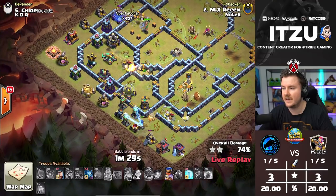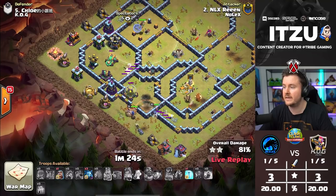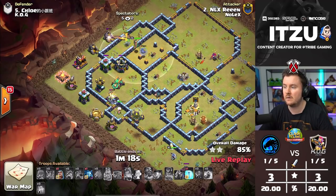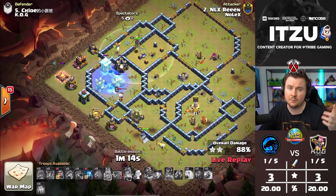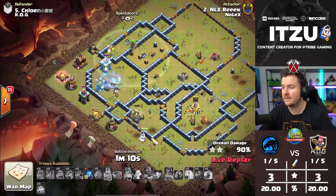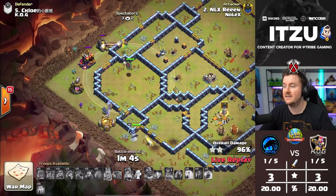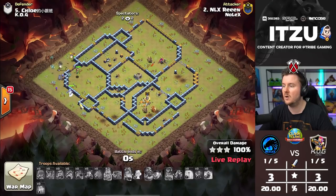The Queen is staying alive, getting healed up again with the Unicorn. Dragon Riders on the back end are doing a great job. Can the Scattershot go down? If the Royal Champion takes it down, everything looks fine, because this Scatter is out of reach for the Queen. Everything else the Queen can easily clear. There's a Wizard on the outside — that was clutch, actually OP outside — and this means yet another three-star for Rean from Nolex.